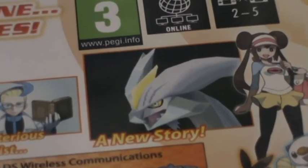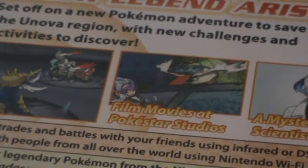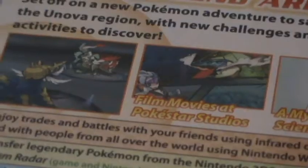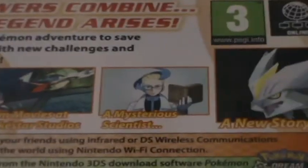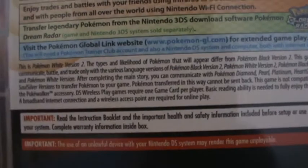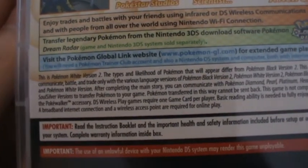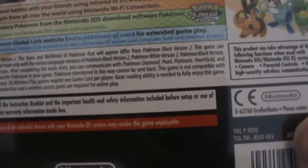We have a very nice shot of Kyurem's fusion with Reshiram in 3D there. So: film movies at Pokéstar Studios, a mysterious scientist, a new story. It just doesn't really make a whole lot of sense to me the way they do that. Most of the box is actually taken up by a whole lot of legal stuff, or just tiny little descriptions — like this is Pokemon White Version 2, and the types and likelihood of Pokemon that appear are different from Black Version 2. There's also advertisements for Pokemon Dream Radar.